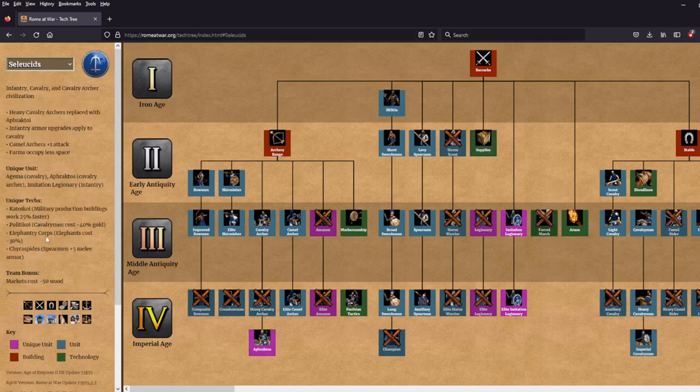Next, we have the Seleukids. The Seleukid Empire was one of the four kingdoms of the Diadochi that emerged after Alexander the Great's empire split. Figures like Antiochus IV Epiphanes come to mind, and there was a lot of warring between the Seleukids and Rome in that transition period from the late Republic into the early days of the Empire. The Seleukids are an infantry, cavalry, and cavalry archer civilization — which gives them a flexibility similar to Pontus. Let's see what they have.